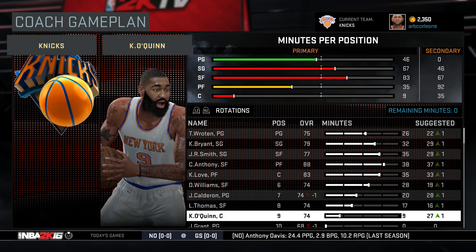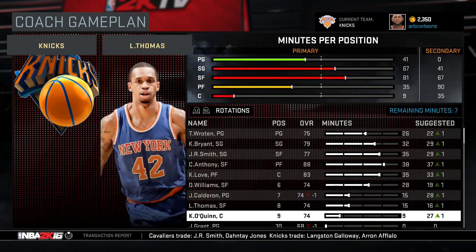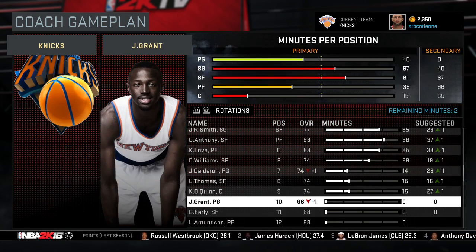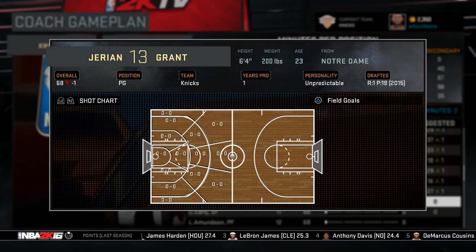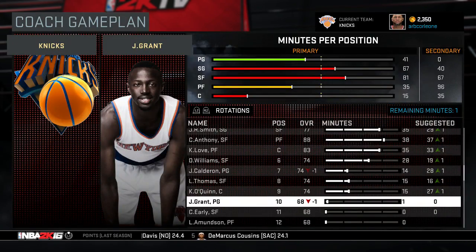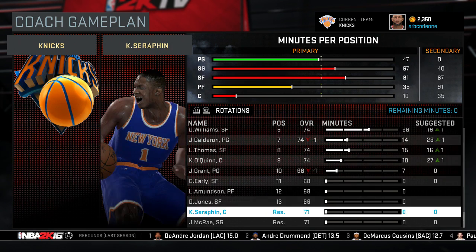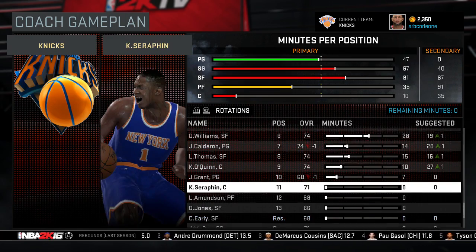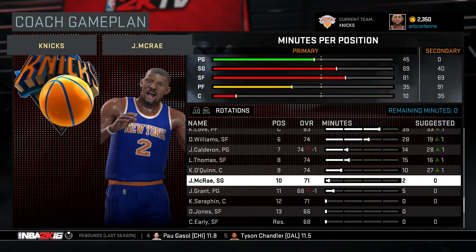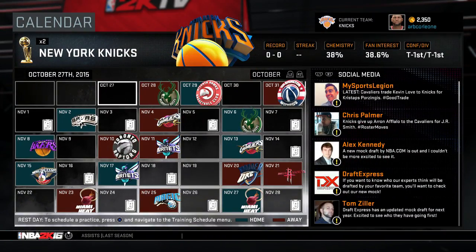Let's give some minutes to Kylo Quinn and take some away from Calderon — I don't want Calderon playing too much. I'd rather have O'Quinn at 15 minutes. Let's give some minutes to a first-round pick over the second-round guy. Let's just keep Kevin Serafin on the roster and give him a couple minutes. Alright, let's just see how it goes — we're going to simulate to the trading deadline now.